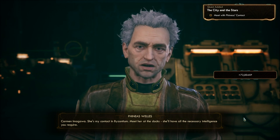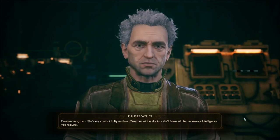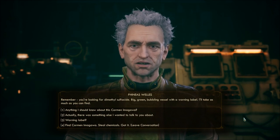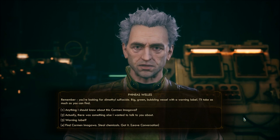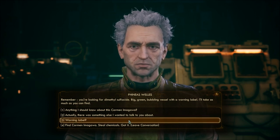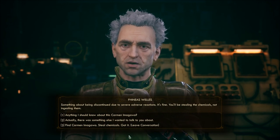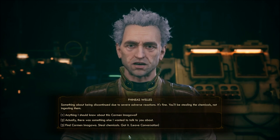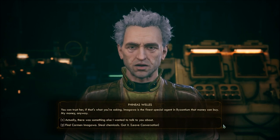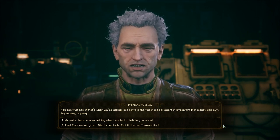Phineas: 'Carmen Imagawa is my contact in Byzantium — meet her at the docks, she'll have all the necessary intelligence you require. I'm giving you my old nav key to Byzantium. You'll need it to land in the Golden City. You're looking for dimethyl sulfoxide — big green bubbling vessel with a warning label, something about being discontinued due to severe adverse reactions. You'll be stealing the chemicals, not ingesting them.' You can trust Carmen Imagawa — she's the finest special agent in Byzantium that money can buy.